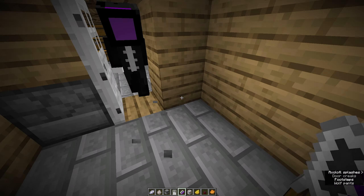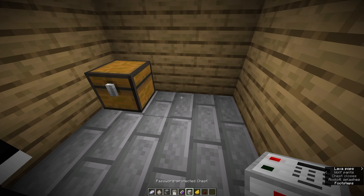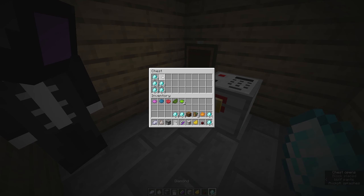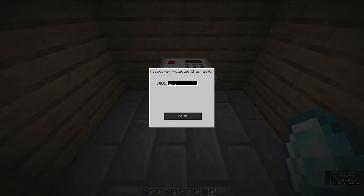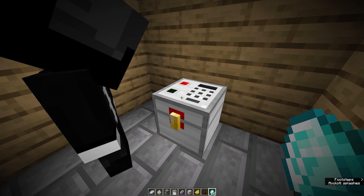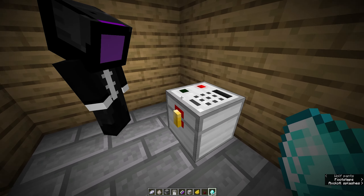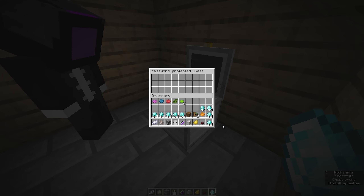In here I keep all my diamonds, so I'm going to make a password-protected chest. The secret code is 8-0-0-8-5. Let's put all my diamonds in here so no one can get them besides me and TV Woman.